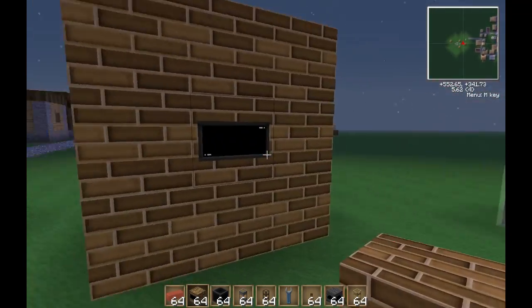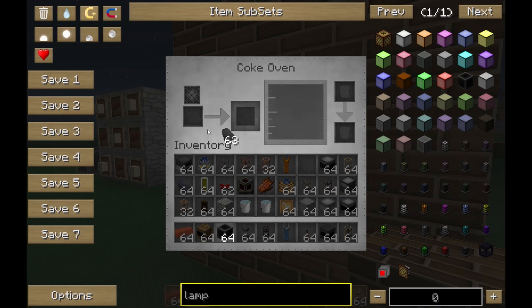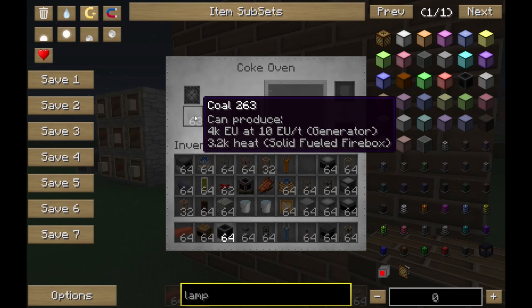Now you've got a Coke oven, and you can tell because you've got this new little image. If you right click on it, you've got an interface like this. What you do is just chuck coal on this side. It's a very long process to make this stuff, but it doesn't need power. It'll take about 2 hours to do a stack of 64.